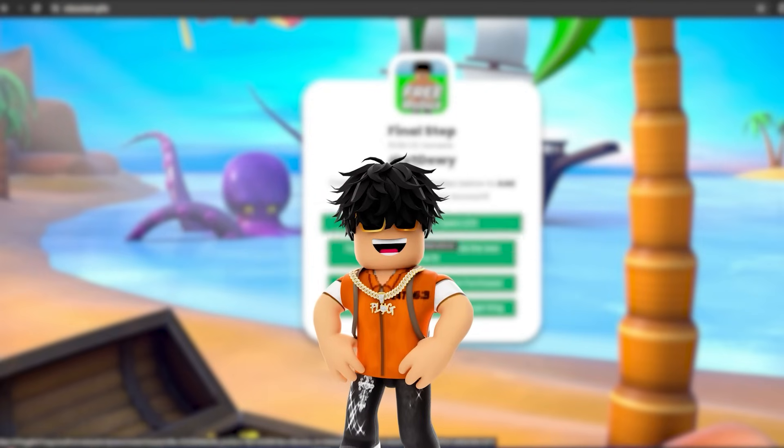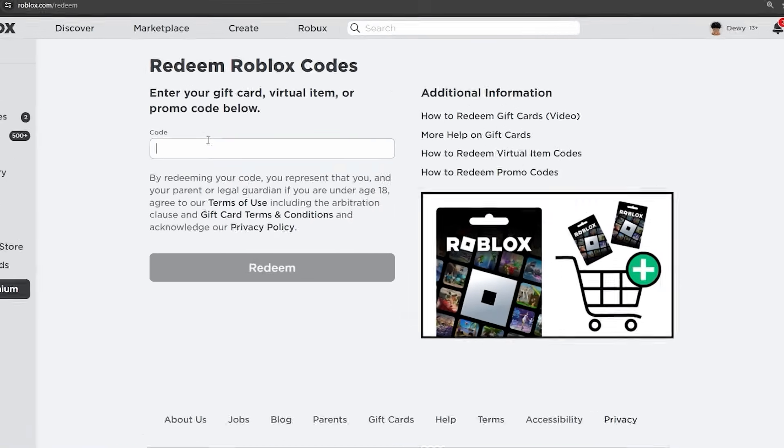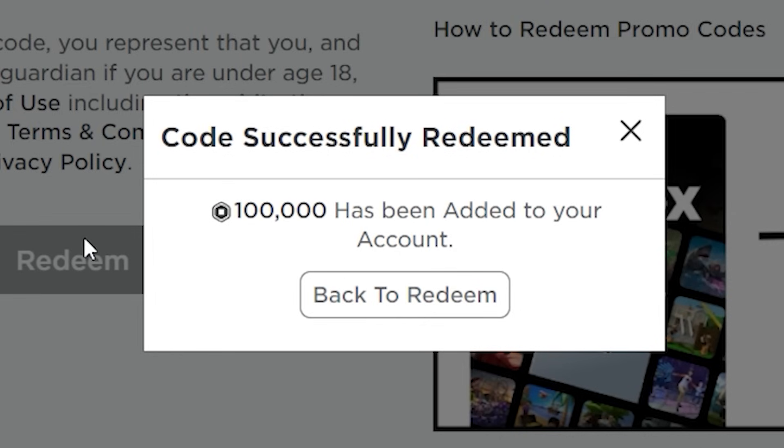I'm just going to fill out all this information right here and I'll see you guys back in a minute. Alright, ladies and gentlemen, I'm done filling out all the information Roblox has been asking me for. So I'm making my way back over to Roblox, entering my code — 100K RBLX — and clicking Redeem. And there you go: 100,000 Robux have been added to my account.